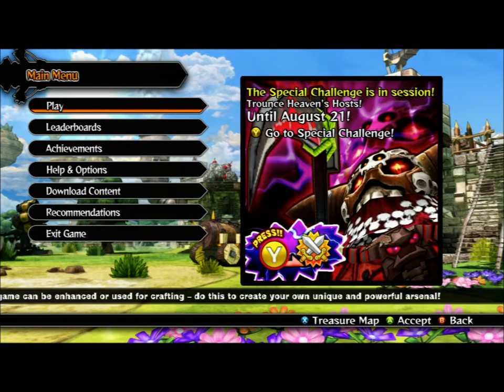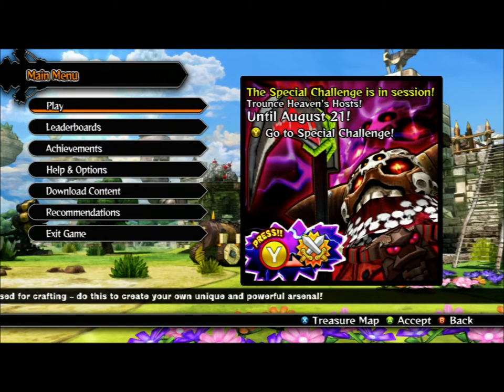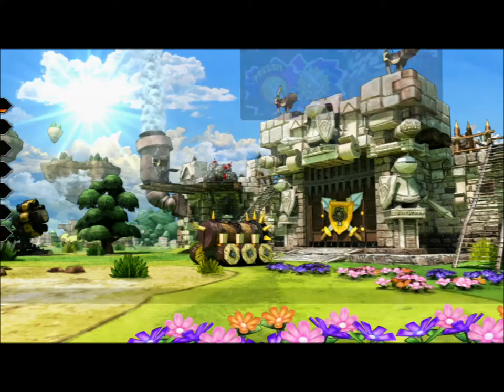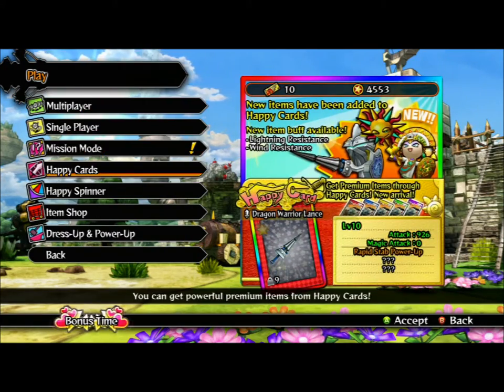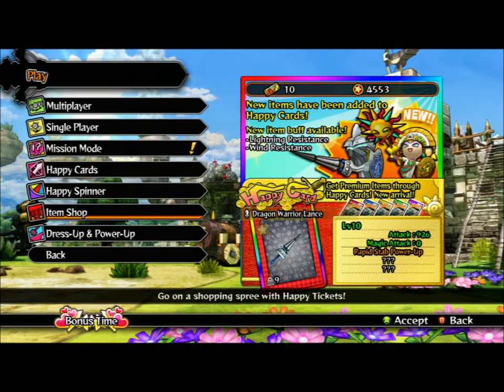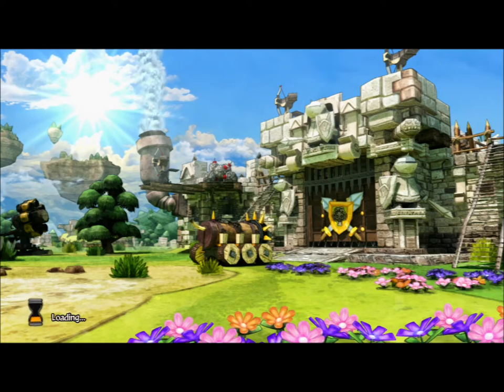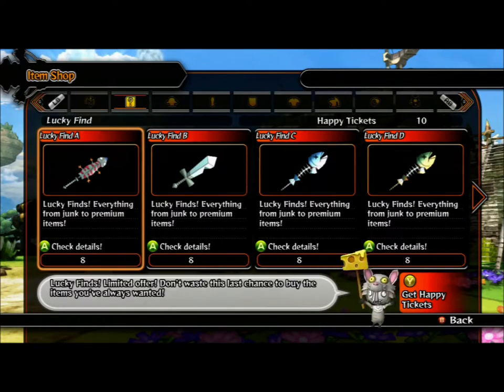This is a quick video on how to go into the item shop and look and see what your daily lucky finds are. Some days are going to be a lot luckier than others. I have read that people have found super premium items in here. Each of the items costs 8 happy tickets, which by far is one of the cheapest routes to get a premium or super premium item.